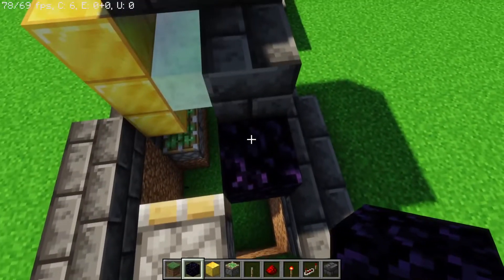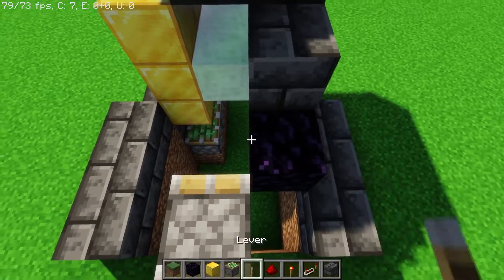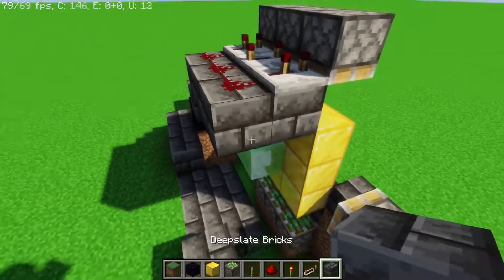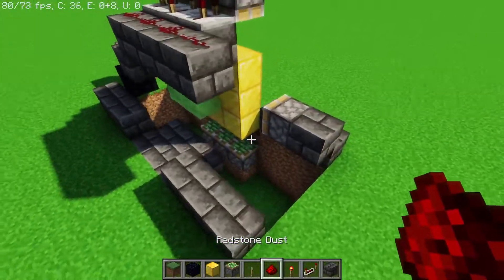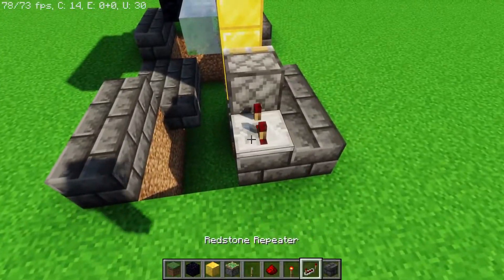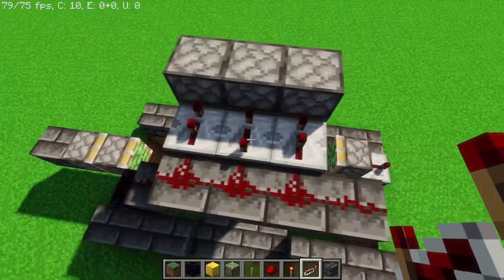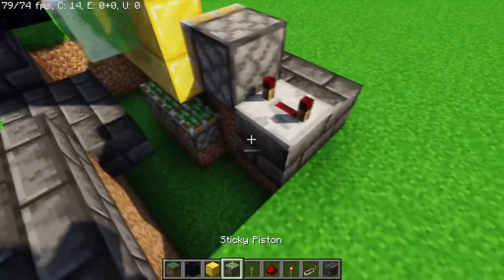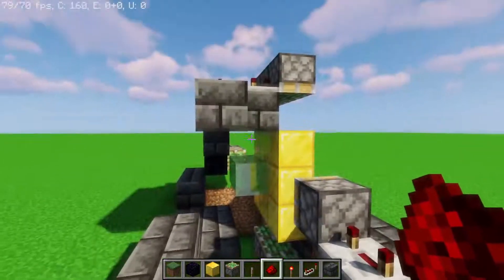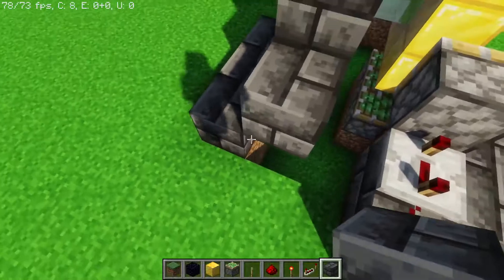This block needs to be obsidian because the slime blocks are going to come back here, and this block needs to not move with them. We'll put redstone here, here, here, here, and here, and then bring it down. To make it work in Bedrock Edition, put a repeater here. This is the middle block, so we need to do a delay of four. Then we hook this up and bring this signal up to the top — I'm just going to do it right here.